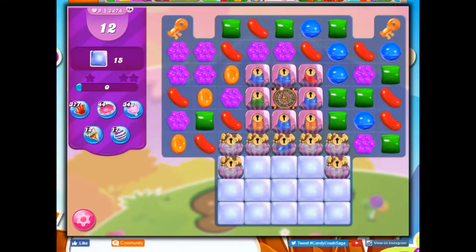Hi friends, this is Susie, your Candy Crush Guru, here to help you solve the puzzle of level 2474. It's a special dedication to Cass, where we have 12 moves to clear out 15 jelly. The jelly is down here, but we've got work to do before we can get there. We've got to remove these sugar chests by collecting sugar keys.